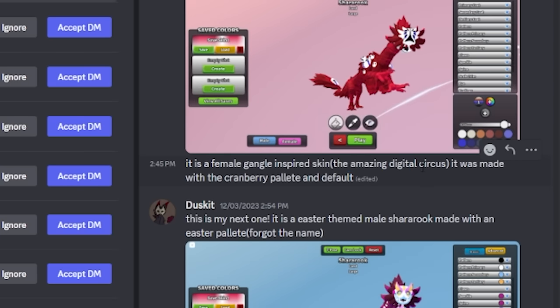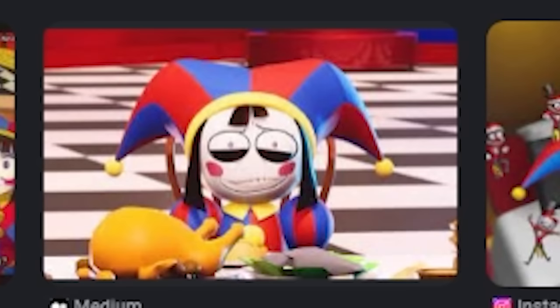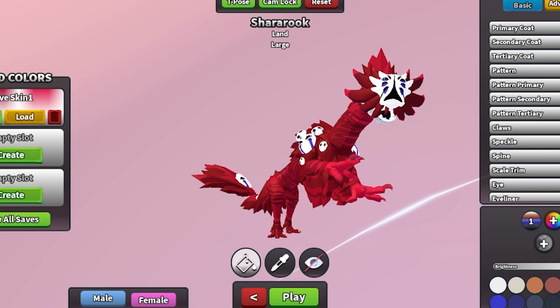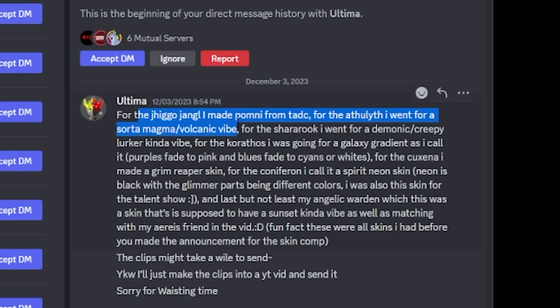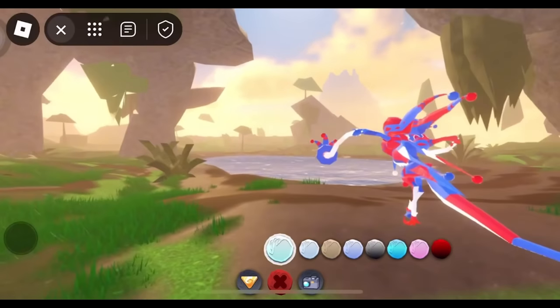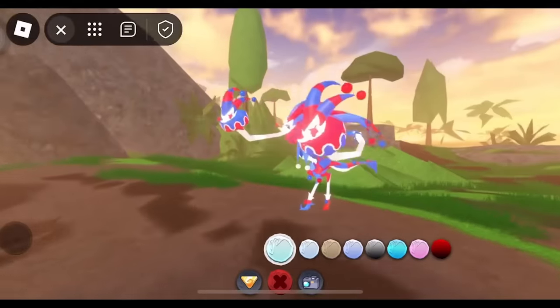The Amazing Digital Circus — I don't know what that is. Oh, it's the curse thing. I do really like that — this is very well made. For the Jiggle Jangle I made a pony from TADC — oh, that's a great one. I don't see any yellow, but very original idea.